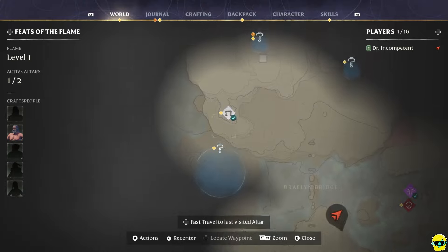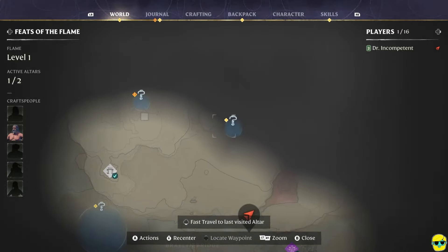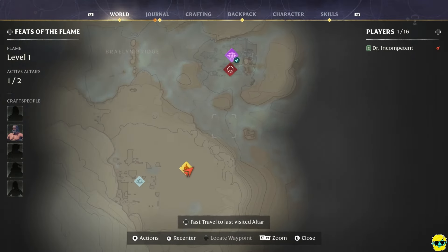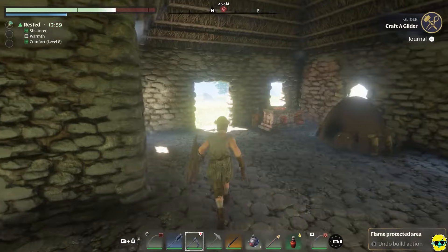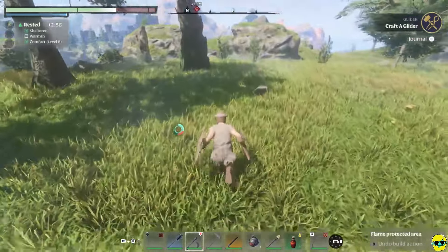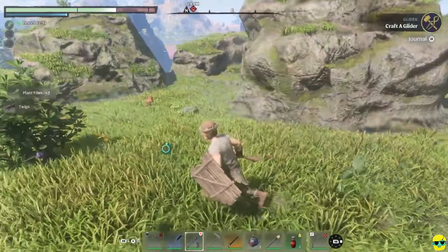This is where they... the ancient vault — that's where I got the blacksmith. Here's some places where I can grapple up. I can't just fast travel there, that's okay though. There's a lot of stuff I need to do. I need a million plant fibers. So, let's get all this.